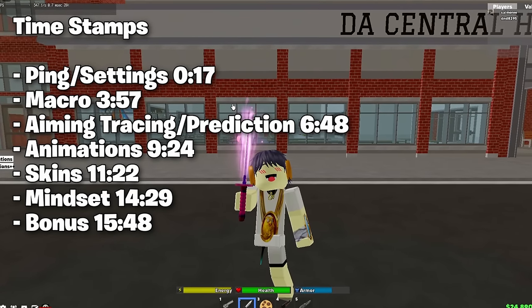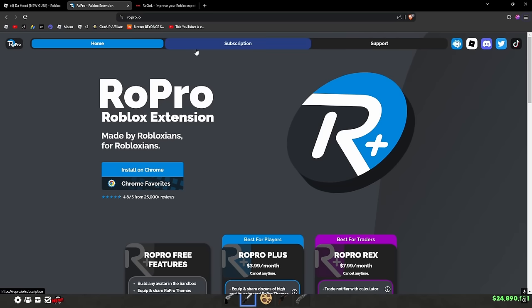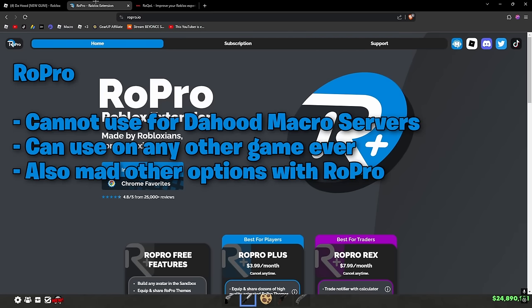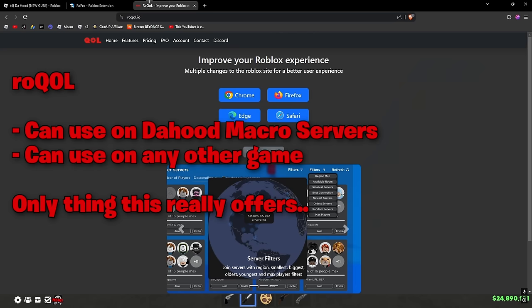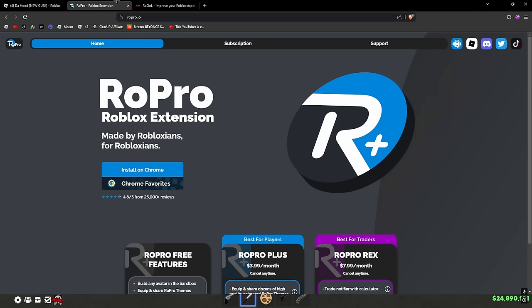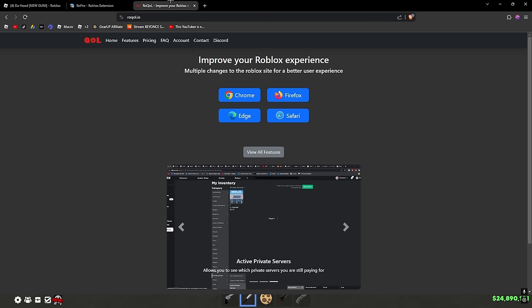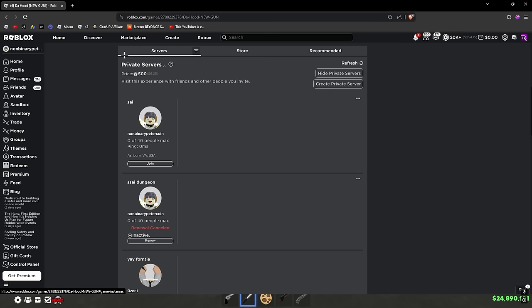The first thing you're gonna want to do is get your ping sorted. You guys need to find what ping you're on, and the best way to do that is by getting Row QOL or Row Pro. Row Pro you can only use for normal servers which aren't macro servers, but for macro servers you need Row QOL. Row QOL is five dollars a month and Row Pro is about four dollars a month. I actually have both, so I'm paying like nine dollars a month, but you really only need Row QOL which is five dollars a month.